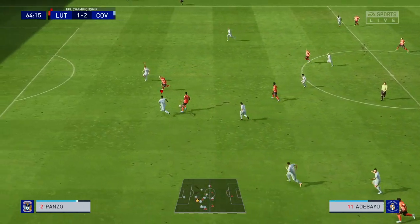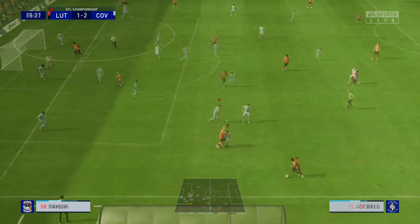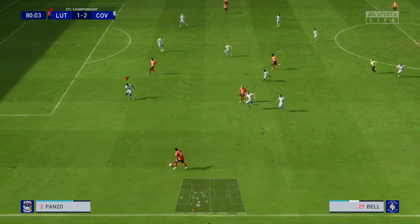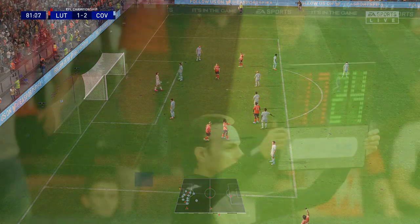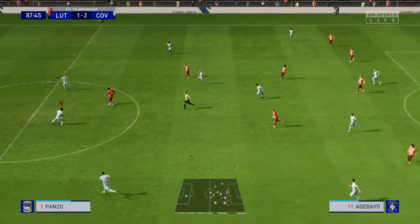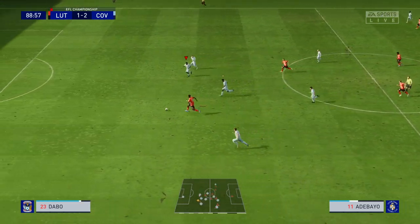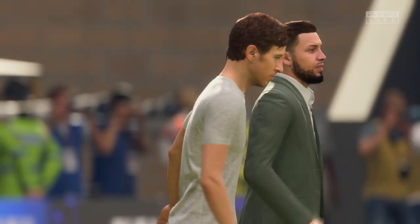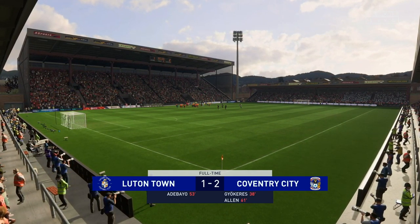I was looking for structure and composure but Tavsan plays a wayward pass cut out by Mpanzo, who finds Adebayo — and out of nowhere he unleashes a shot from outside the box but the woodwork comes to the rescue. Luton definitely weren't playing like they were a man down and we were really hanging on. Mpanzo strolls into the box untouched and drags a shot just past the outstretched arms of Ronin — thankfully just wide. I made four changes — Gooden, Palmer, Dabo and Edwards all come on. Panzo gets robbed by Adebayo who's free on goal, but Dabo chases him down and thankfully Adebayo gets his shot wrong. We hold on for the three points in a game we really didn't play well in.